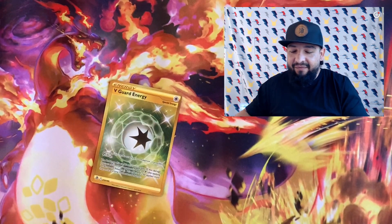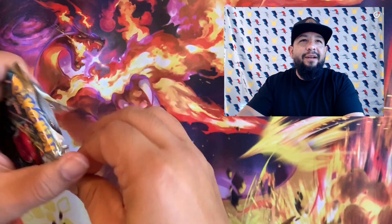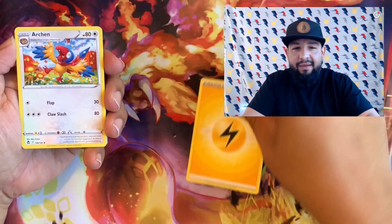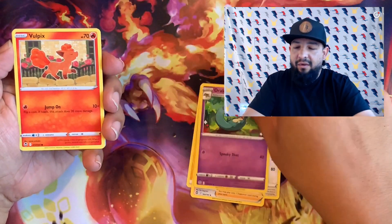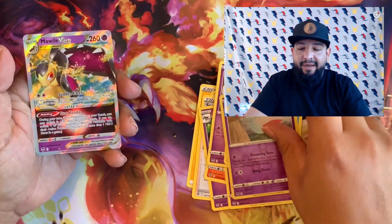Look at this god box — two alternates, a gold, a Suicune red. We got the Unknown full art and the V Guard Energy. What's crazy is we haven't gotten too many trainer galleries — I bet they're all gonna be in the white border packs. We especially haven't pulled any of the trainer galleries with the texture behind them. There's a total of two booster boxes plus a few more packs from the third box, so there's a chance for at least two trainer galleries with the texture on them.